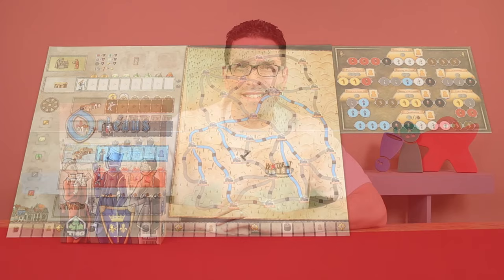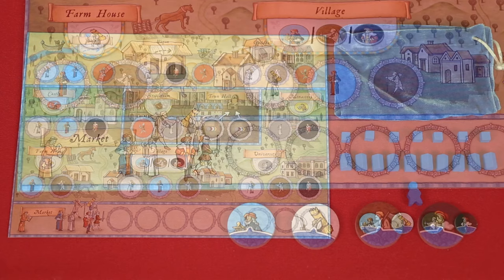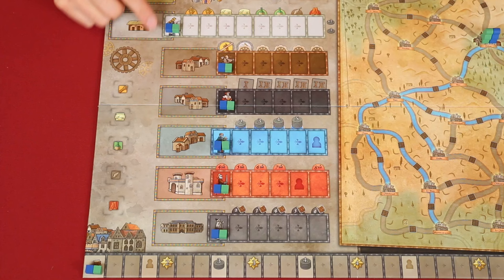To set up, place the game and beneficial deeds board in the center of the playing area. Now have each player pick a color and these matching components: a player board, bag, seven wooden markers, ten trading stations, one merchant and their starting set of four followers. These you can identify because they'll show your player color on the bottom portion of the token. You then place these into any of the empty spaces found here on this area of your player board known as the market. Also have each player put their merchant onto the map in the city marked as Orléans.